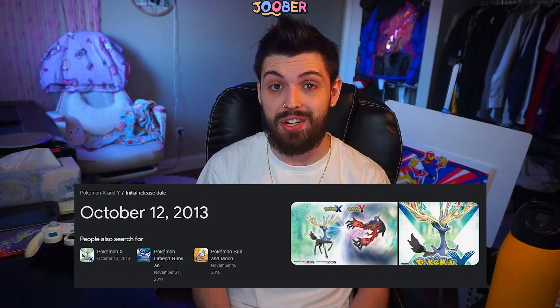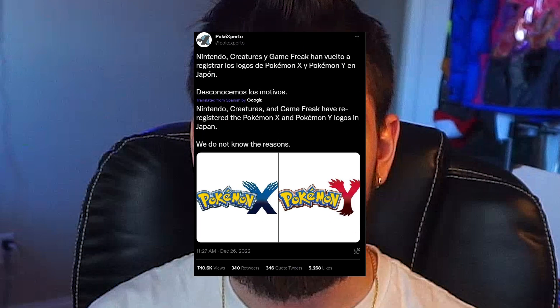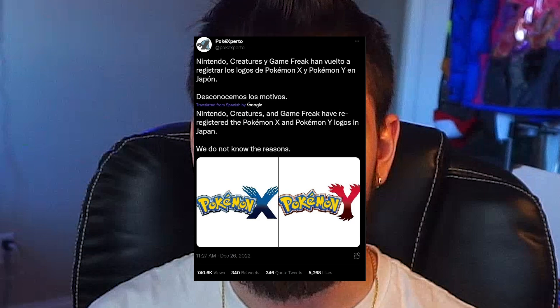The last piece of evidence that points towards Kalos DLC is the fact that Kalos turns 10 years old this year. What better time to show the Generation 6 region some love than on its 10th year anniversary. Hey, it's your good pal Juber from the future. During the editing process, I found this tweet that claims Nintendo and Game Freak have re-trademarked the Pokemon X and Y logos. Nobody knows exactly why, but I felt it was crucial to include with this theory.